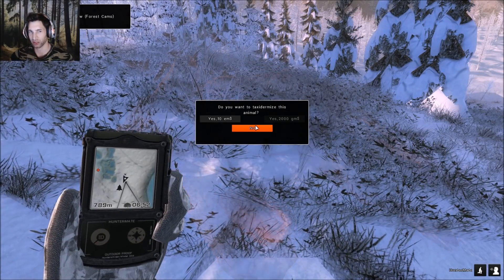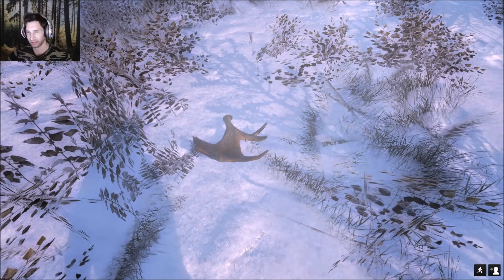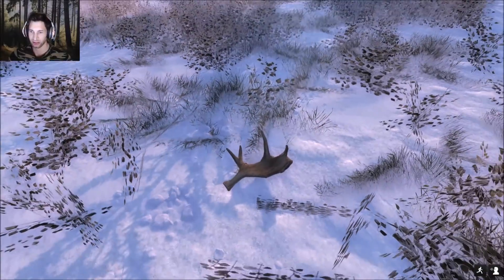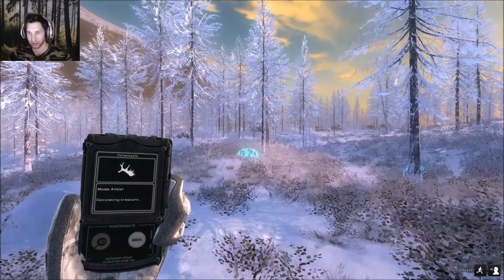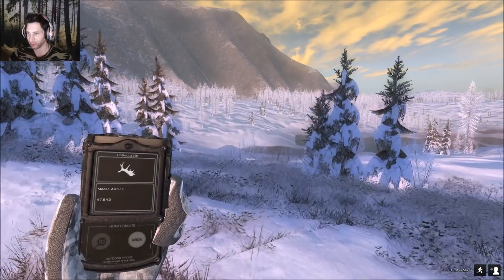We got our first reverse draw crossbow camo edition harvest achievement. There's the first shed - we finally ended up finding it. You can see how it's really hard to see because it's pretty small. Luckily we walked right past it and picked it up. It's not very big but that's pretty cool - it scored 47.8. Now let's go over here and pick up this other shed.